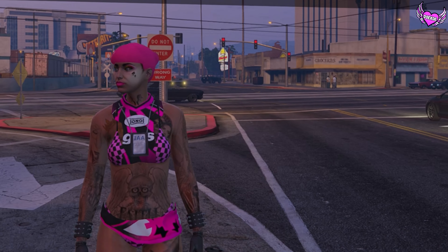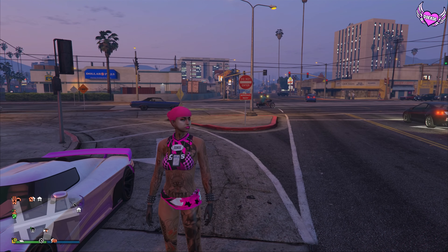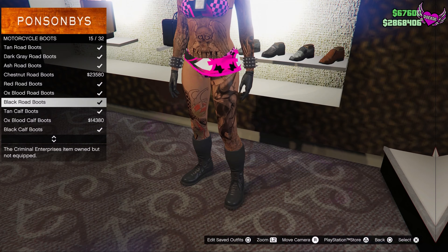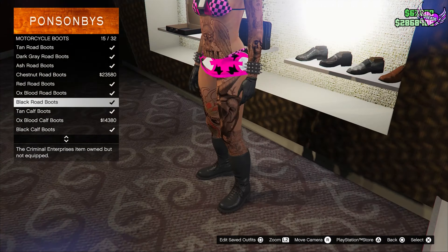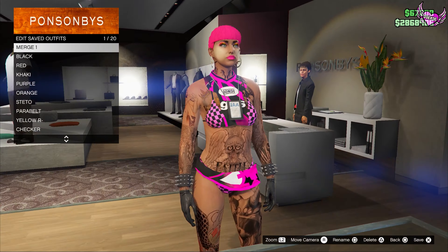Now get out of your car and as you can see your outfit is merged! I think this looks really really sick — I love it because it looks like she's wearing a skirt, but it's not actually a skirt. Now we're gonna finish up the outfit. Make your way over to motorcycle boots and choose number 15. Then go to earrings and choose number 8.